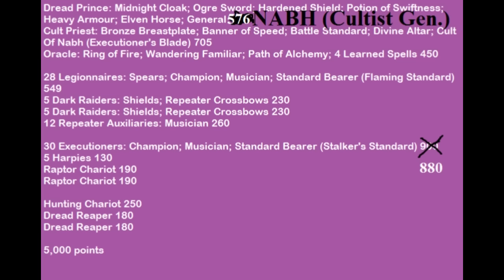I took a Cult Priest with the Bronze Breastplate and the Banner of Speed on a Divine Altar. The Bronze Breastplate gives her a 4-up armor save on the Altar, and for one round she can have a 2-up armor save — that's pretty sweet. I also took an Oracle with 4 spells in Alchemy and the Ring of Fire, and the Wandering Familiar, which I really like with the Alchemy combo.